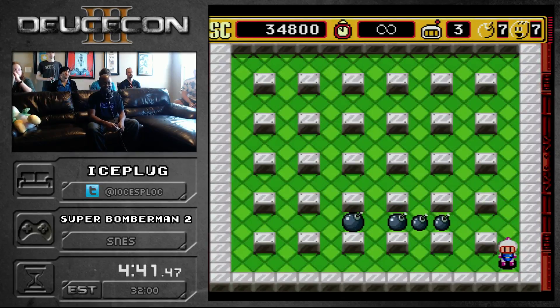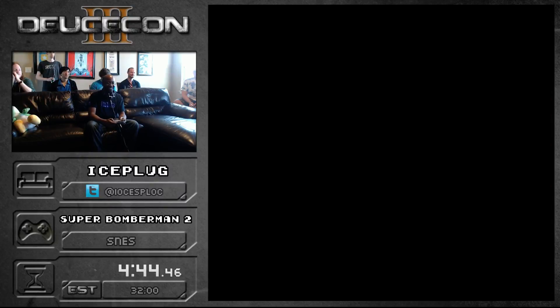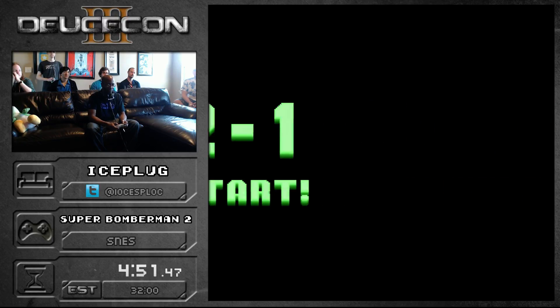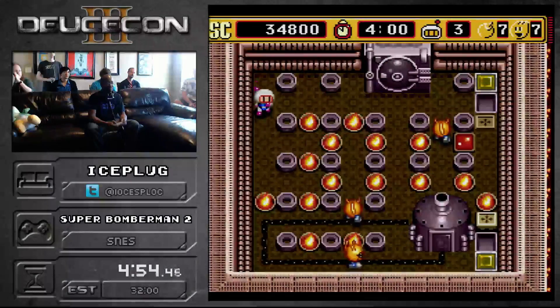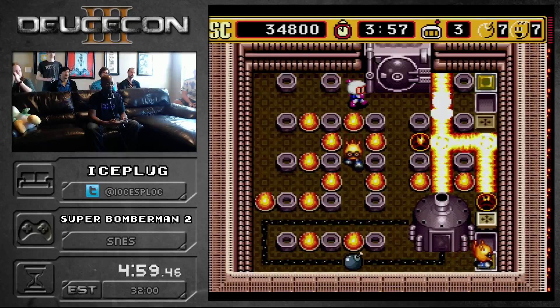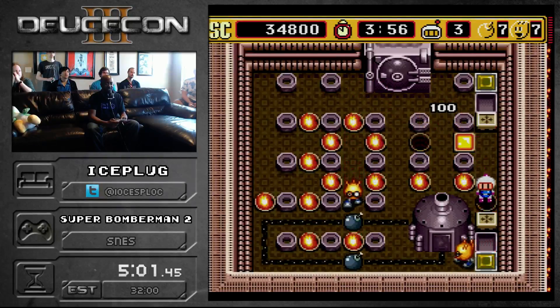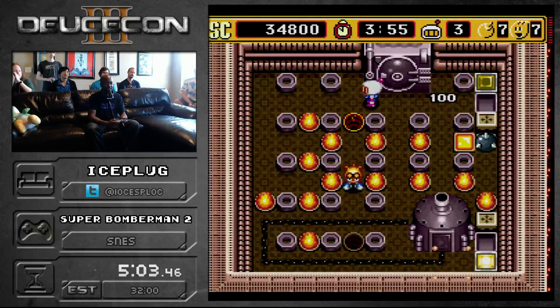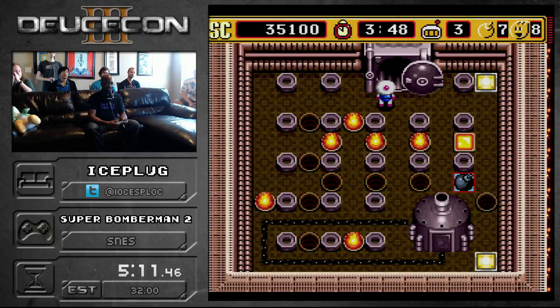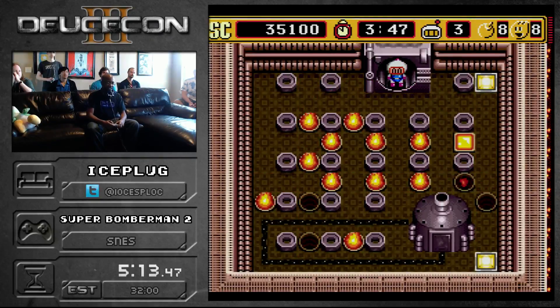Welcome to DeuceCon day three, ladies and gentlemen. Alright, world two is the furnace. This world is notorious for having the breakable blocks giving them the ability to reappear. The item that I got - I call it the red bomb. What it does is it lets the explosions go through breakable walls. It'll speed up this level a little bit and speed up 2-2 because there's a lot of breakable walls.